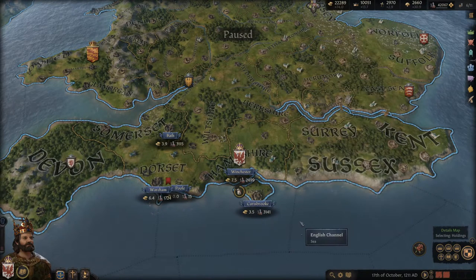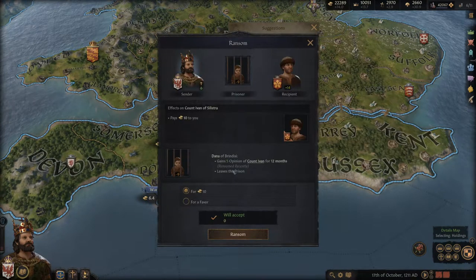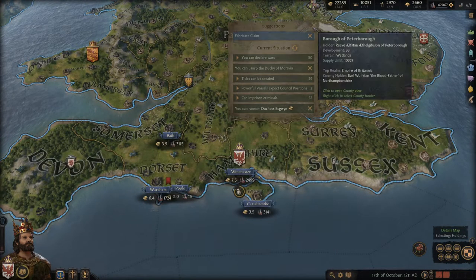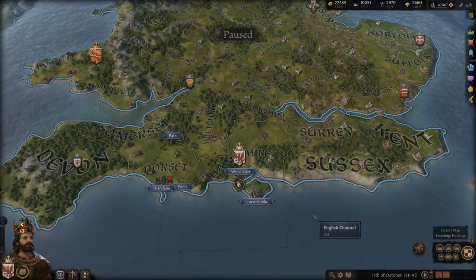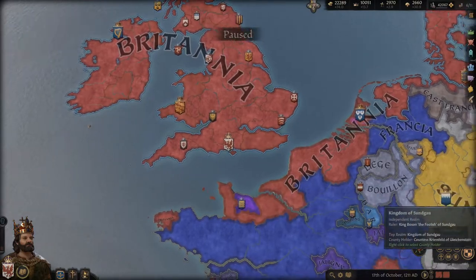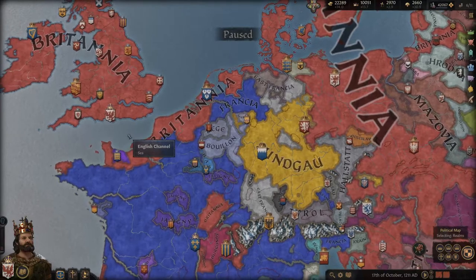Another way to gain money is by ransoming prisoners. I have some prisoners right now — 10 gold each, whatever. You can ransom prisoners from sieges, which we'll talk about in a bit. And if you're a Catholic ruler, just keep asking the pope for gold — he'll give you money and it just keeps stacking up.